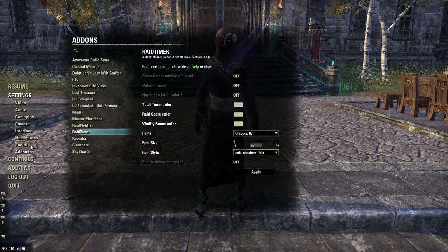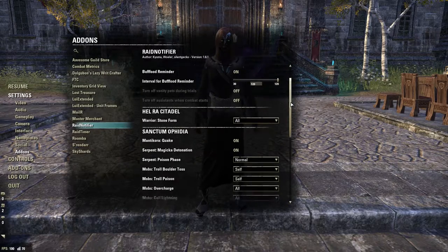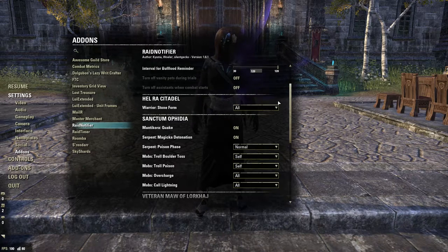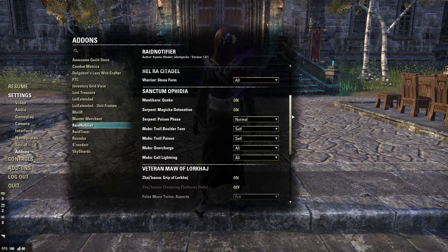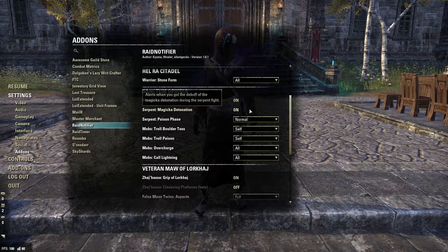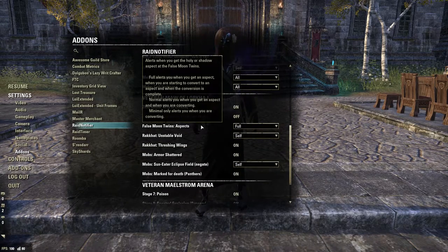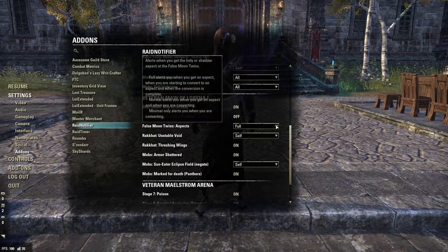If you don't do trials or don't care about scoring, Raid Timer is pretty much irrelevant. Raid Notifier is somewhat similar but is probably one of the most important things you can get if you're doing trials — it gives you warnings of when things are going to happen. For Maelstrom most people use it for Maw of Lorkhaj. Sanctum Ophidia has a lot of things — the most important are the overcharge, poison phase, and Flame of Detonation. Maw of Lorkhaj can kill you very quickly, so this is very important. If you don't do veteran trials this is irrelevant; if you do, get it for sure.